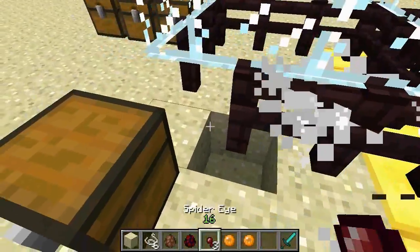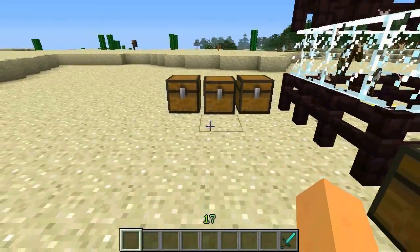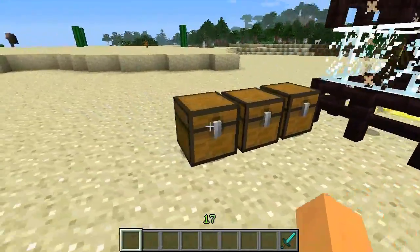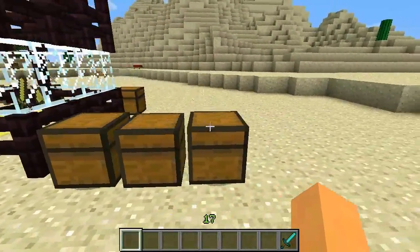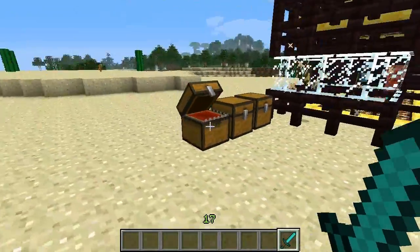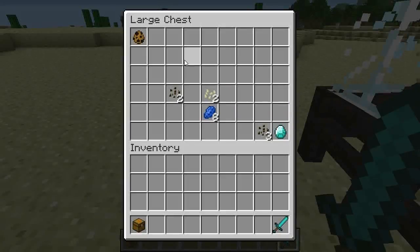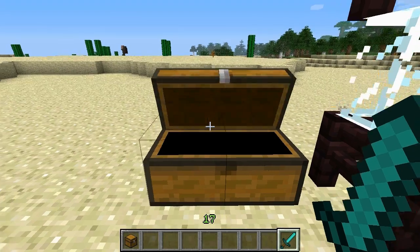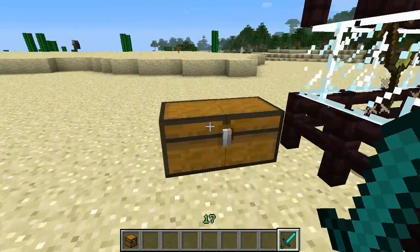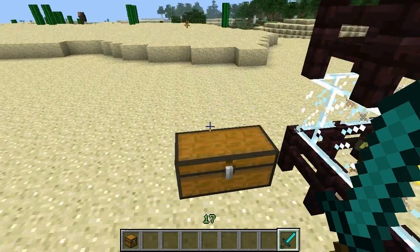Moving on — there's a new mob that spawns below y equals 40 called Mimics. They mimic chests, and you can tell them apart because they're slightly bigger than real chests. When you attack them they become aggressive, and one turned into a regular chest — that's funny. If you put a chest next to them and right-click, they have a chance of dropping stuff you'd find in mineshafts. That one dropped a diamond, which is pretty cool.